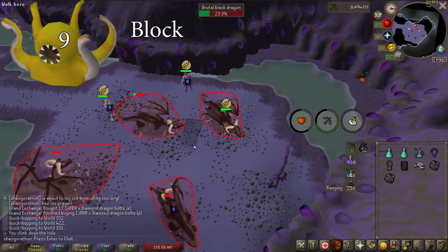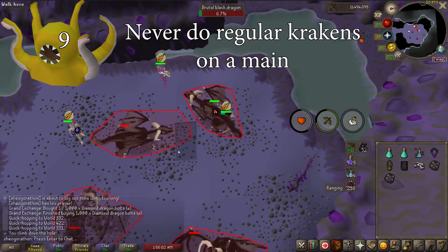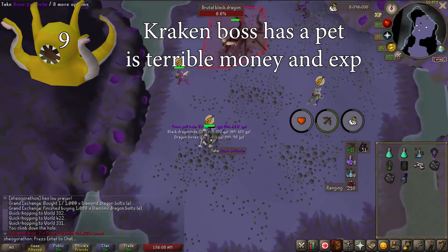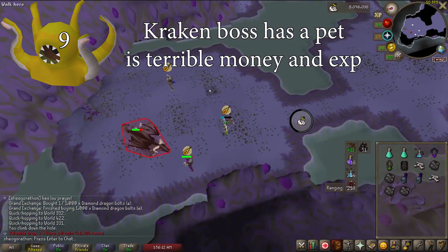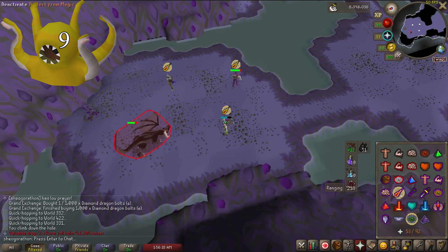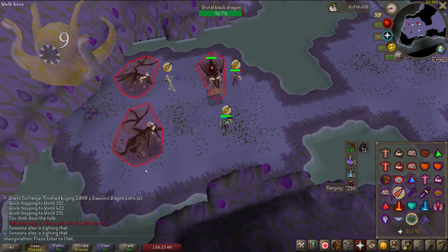Cave Krakens have always been a big block for me. Regular Krakens are terrible money and XP, and are realistically never worth doing unless you're an Iron Man. Kraken Boss is worth doing if you want that pet, but I find the pet pretty ugly and extremely common, and never bothered with the boss either. It's still less than 1 mil GP an hour and is terrible XP an hour. The fact that this is worse money than Gargoyles makes this boss very unappealing to me.